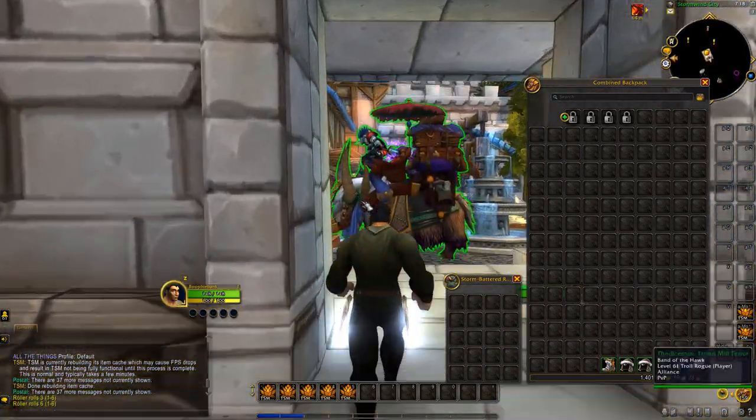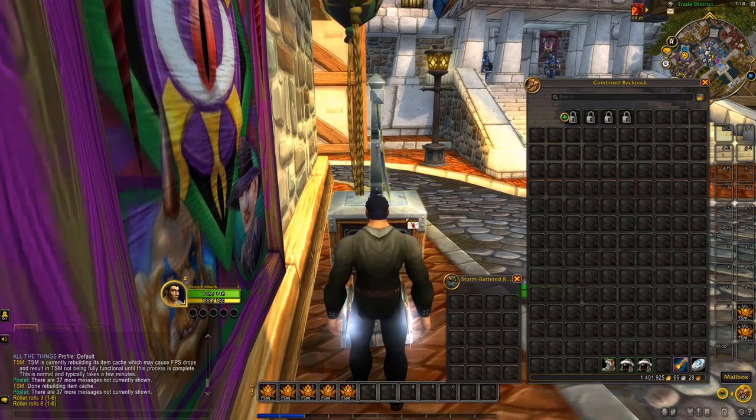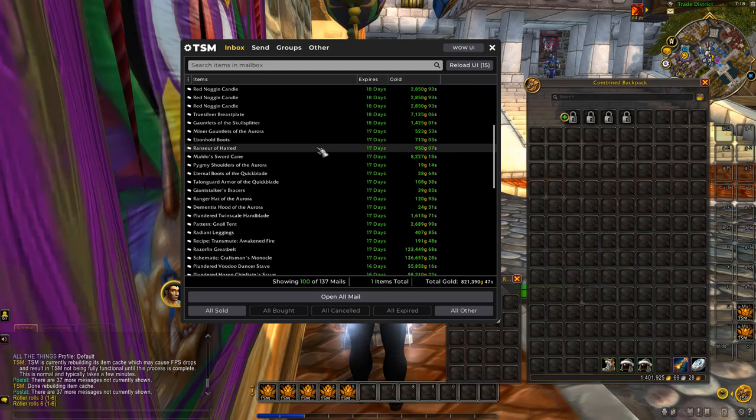We haven't been reposting items much in the last few weeks, so these are sales from about 20 days or so. On this first page alone we've done 821,000 gold — and these are all items that were flipped. We haven't farmed any of these; they're all items that were bought really cheap and sold for a lot more.